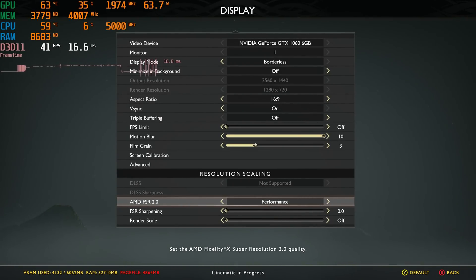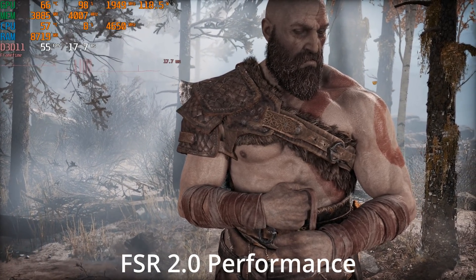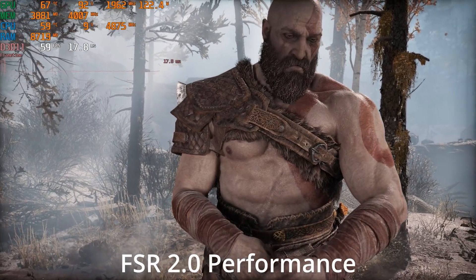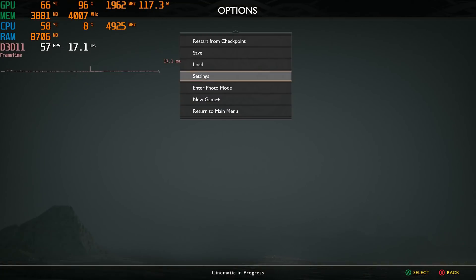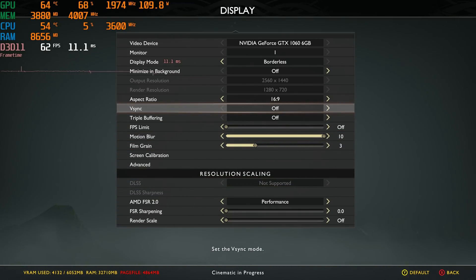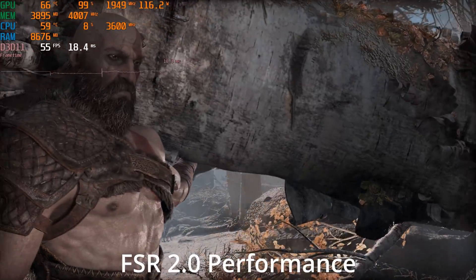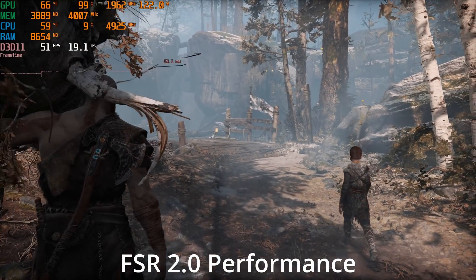Let's go ahead and try out the performance setting, which at 1440p I don't think is going to look great, but let's see what our frame rate does. Wow, we're near 60fps now. Compared to being at 30fps, we're looking at almost doubling the performance in this situation. It looks like vsync turned on without my permission — I'm going to turn that off since we're approaching 60fps, just to make sure we don't get worse performance. Yeah, look at that — we are actually bumping over the 60fps mark with the performance setting.